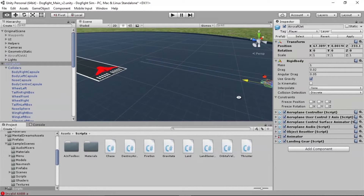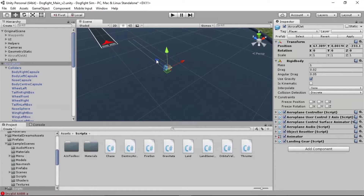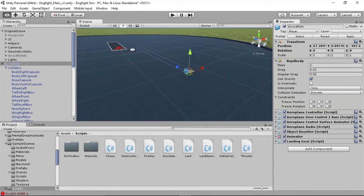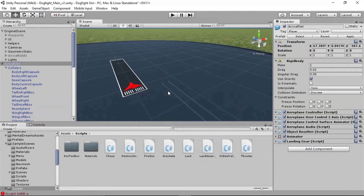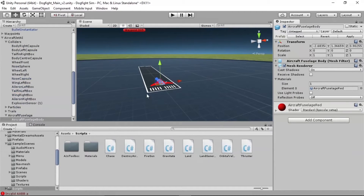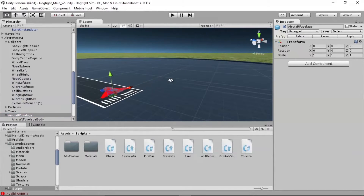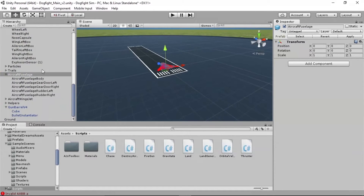I'm going to move the player controller out of the way a bit to give us some breathing room. The chase sensor should be pretty big because in flight you have to get fairly close to set it off. You want to find a sweet spot by playing around with it, but generally I've found 100 to 200 meters is a pretty good chase sensor size.